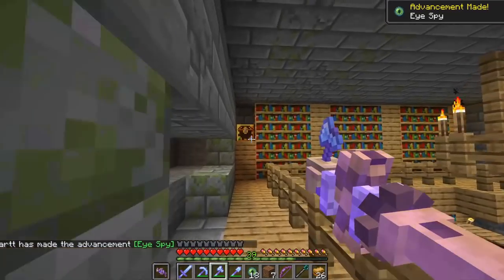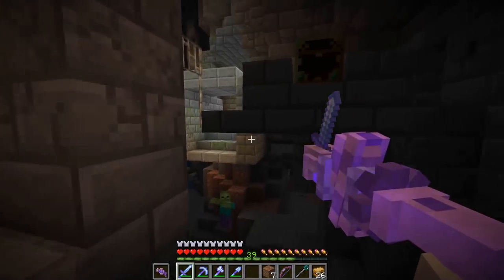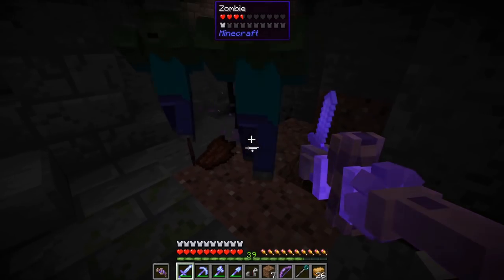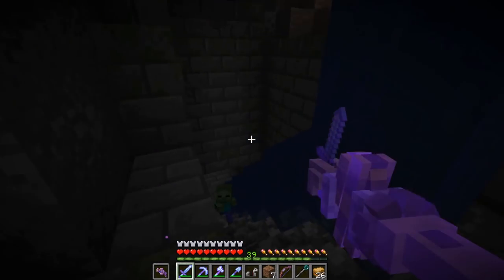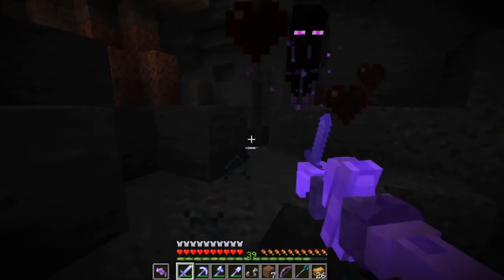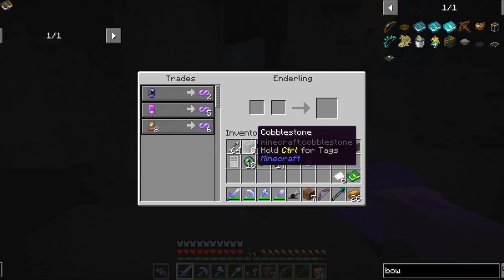Looks like we come right into the library here. Let's go find the portal and grab all these goodies along the way. Well, that's certainly one way to get around the stronghold — just a big open cave cutting through it. It's a buddy card enderman! Oh my god hello friend. There's a baby zombie — and oh my god, the baby zombie dropped a buddy card! That's funny.